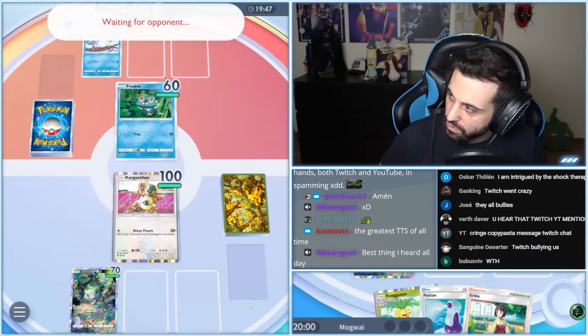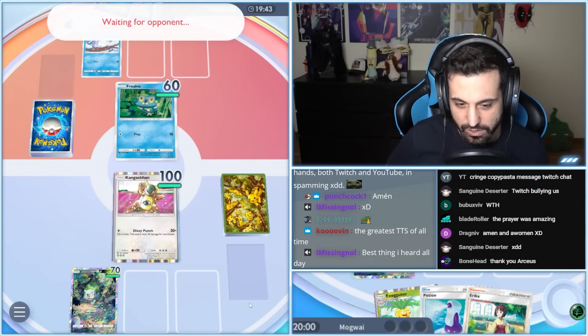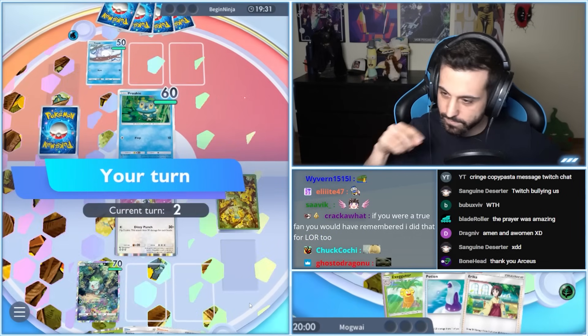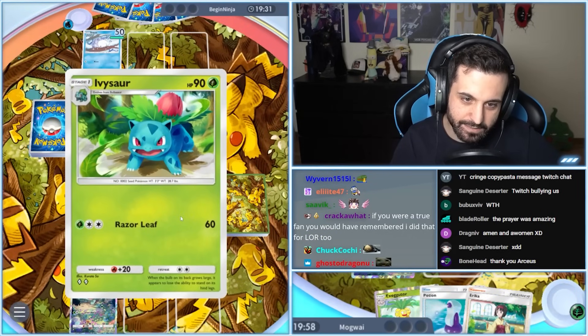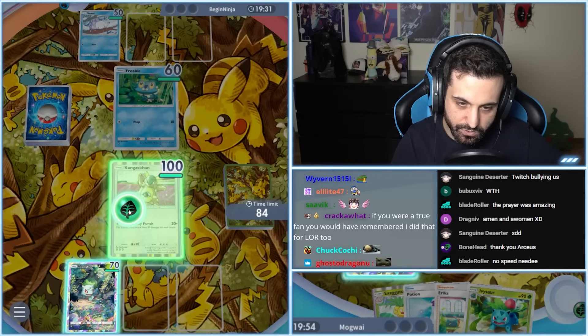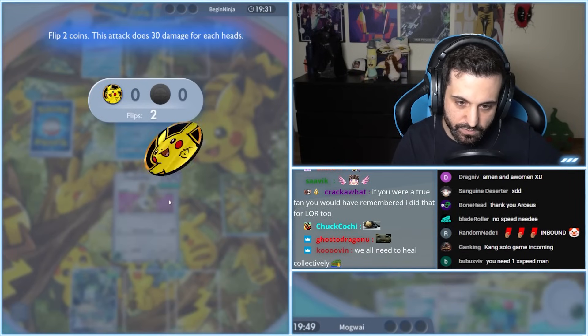So again, we're playing Venusaur — we're not running X Speeds in this deck. I have a theory that we just need to focus purely on healing, and we'll see how that works out. Kangaskhan is gone — gonna come in with a one-shot here. Oh, that Ivysaur feels good, man. I have to be careful though, because the moment I evolve...